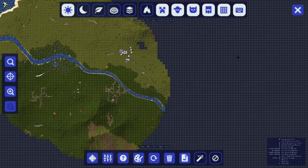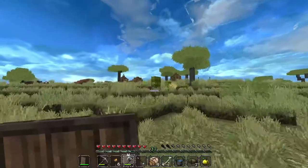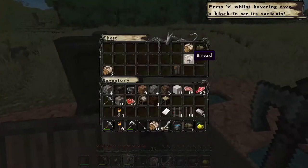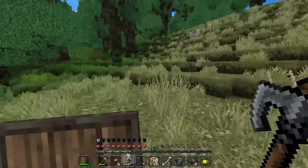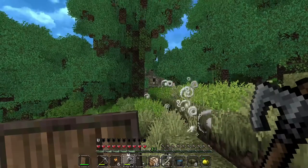Then it was time to explore, so I went that way. Not long after that I found a savannah village that had nothing. Right next to it there was a jungle, and I got very lucky — I saw a temple, but that again didn't have a single thing.